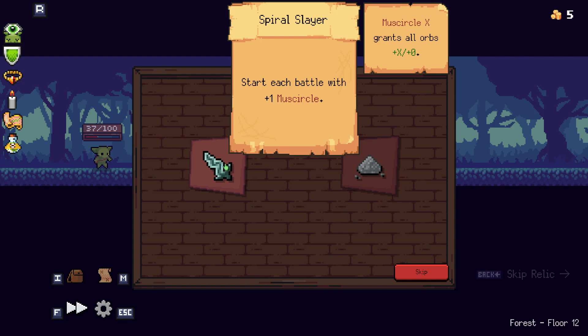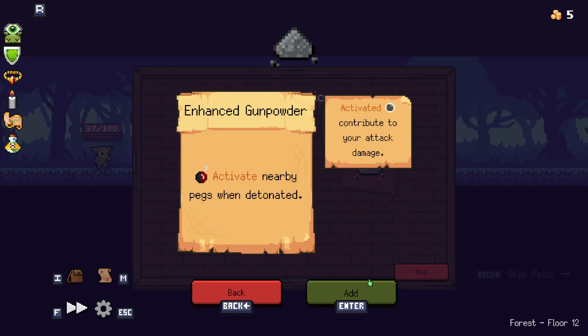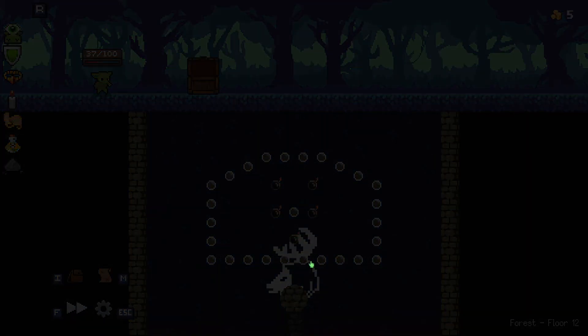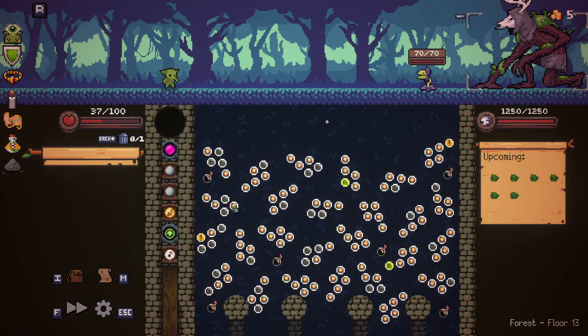Grants all orbs plus x plus zero. Activate nearby pegs when detonated. The bombs are a little irresistible. I don't know if we fought this boss yet — this deer. Stag, maybe?